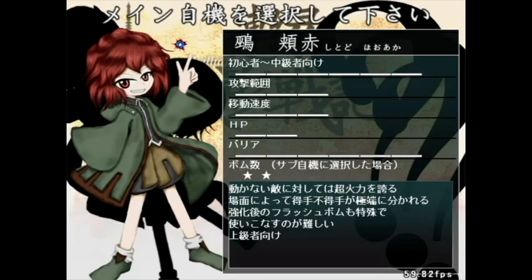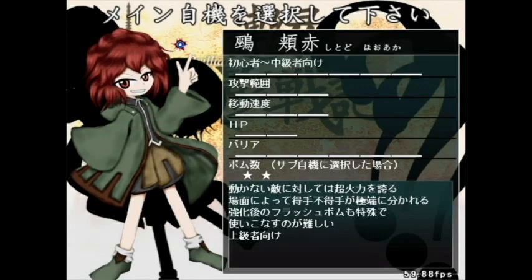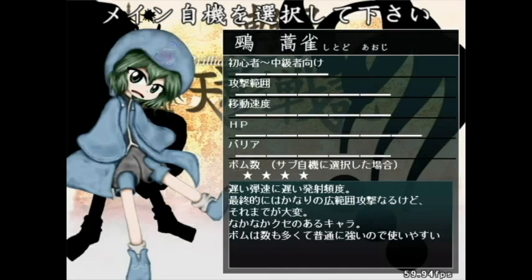Kuroji and Hooraka seem to both have pretty low HP, though Kuroji has a decent barrier, and all three of them have pretty good barrier actually. Aoji has high HP and seems to come with a lot of bombs. Oh, the number of bombs isn't determined by the main character, but by whoever's bomb you're using. So I only had two each time I died. Aoji's shot seems to be very weak to compensate for how much health and barrier he has, and at low power it has absolutely no range. At higher power it's got more range, but it's still weak - I don't like it very much.